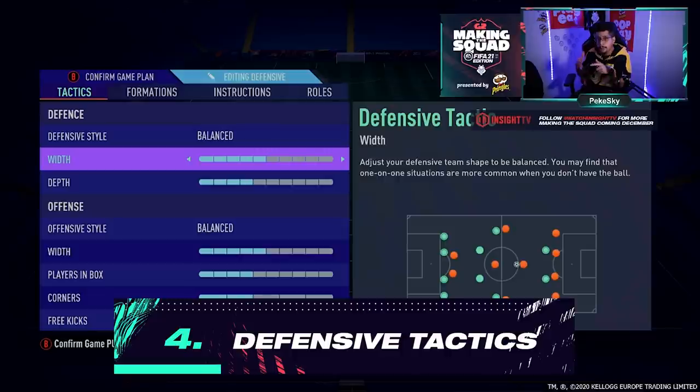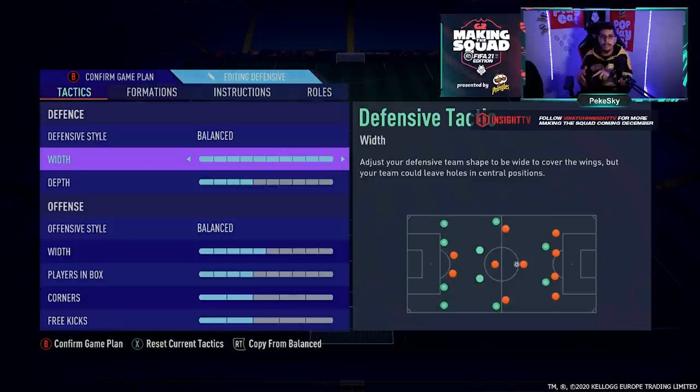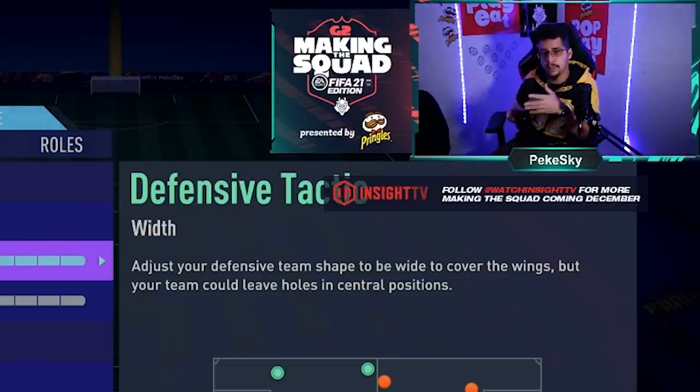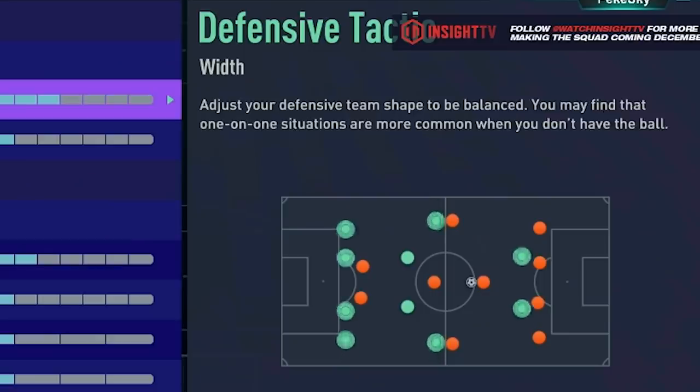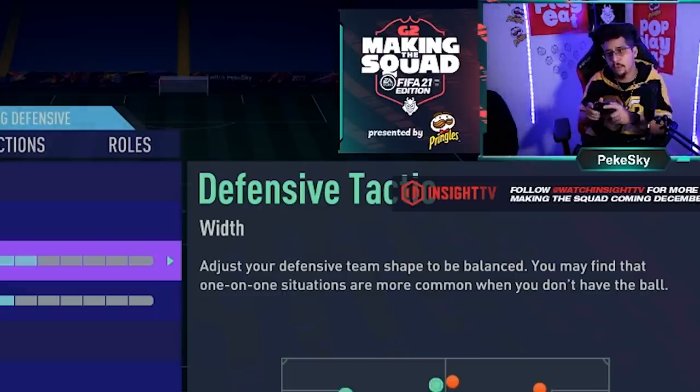For me, I prefer all the players together for only one and the most important reason. If you make this, probably you will see big holes in the middle of the defense. That means that all the strikers of your opponent's team will go straight to the goal. So it's easy to pass your defense.